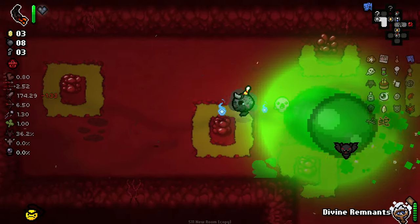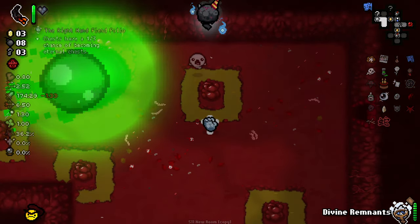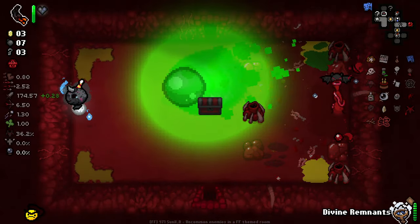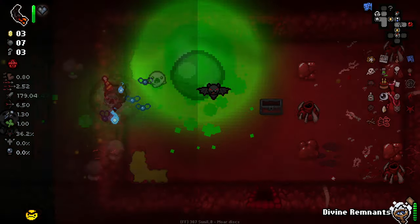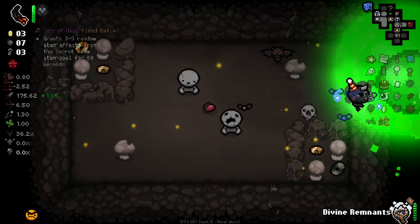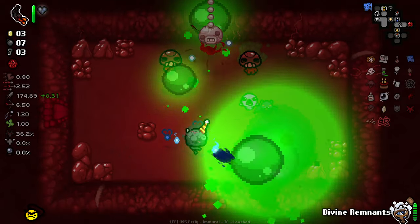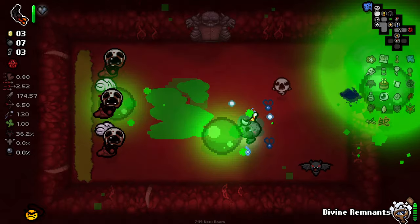I'll definitely be making a short regarding this run, because this is something to behold. The fact that I'm getting so much damage from a trinket is obscene. Not taking anything that risks me. Those discs could give me an Isaac's Heart or something funky — I'd rather not have any of that.